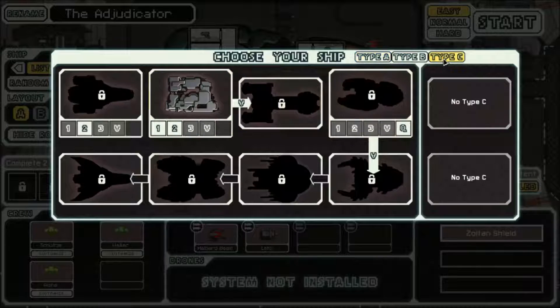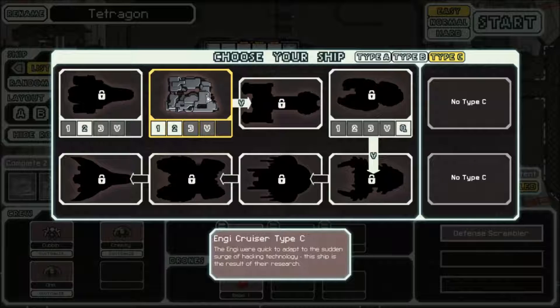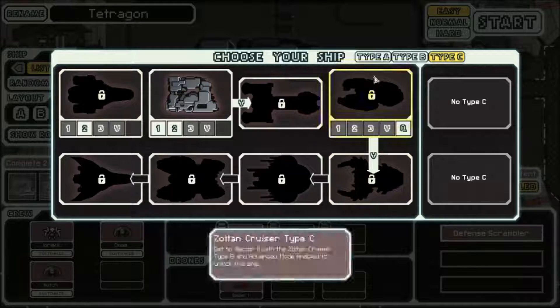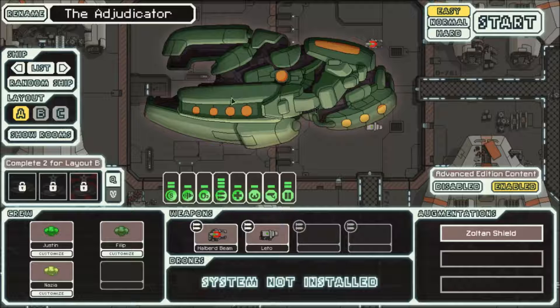What about the type C ship — the NG cruiser? The NG crew were quick to adapt to the sudden surge of hacking technology; this ship is the result of their research. So we've got a Lanius here. This is a weird-looking ship — look at these rooms up here. It starts with the cloning bay, sensors, shields, and it starts with a hacking device; you get dual lasers and a beam. This is interesting.